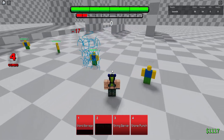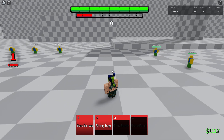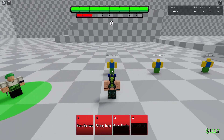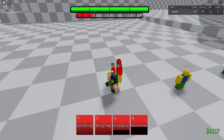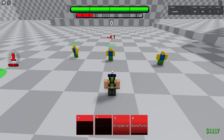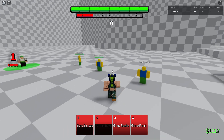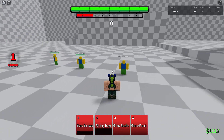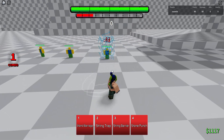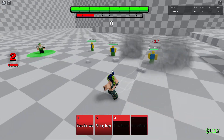I'm gonna guess String Barrier is an evasive because you kind of back out. Stone Punch does 25 damage and I'm gonna guess that's her Guard Break. Testing that — Stam Barrage is not Guard Break. String Trap — okay, I'm gonna guess that bypasses block, I don't understand that. String Barrier allows you to block afterwards. Stone Punch, which I'm gonna guess is her Guard Break — does 3.7 on block. Makes sense.